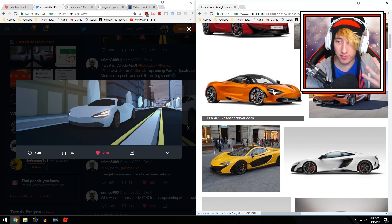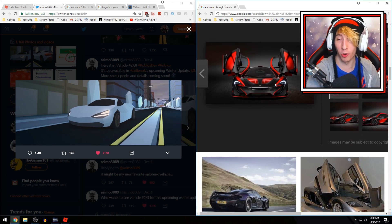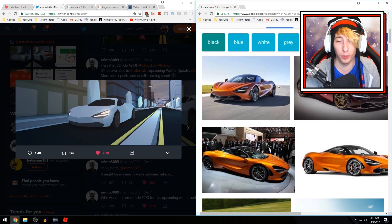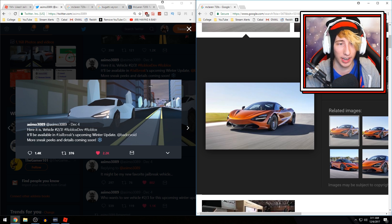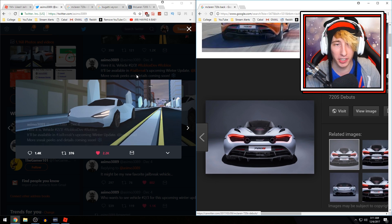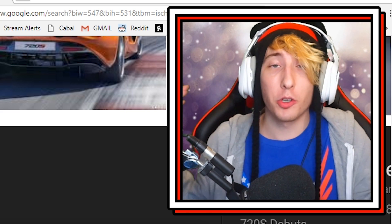If you Google McLaren you'll see a bunch of different models. The specific model has been identified as the McLaren 720s. If you don't believe me, you can look right here — it is literally the exact same image. You have the top headlight, bottom headlight matching up, and if we look at the back of the 720s and compare it to the back of the car in Jailbreak, it is literally the exact same car. The McLaren 720s is what's coming into Roblox Jailbreak.